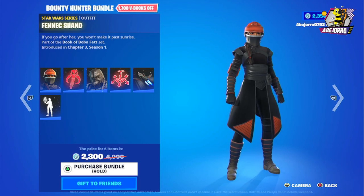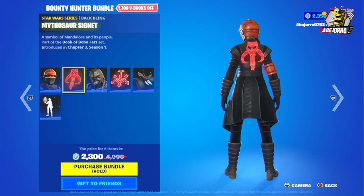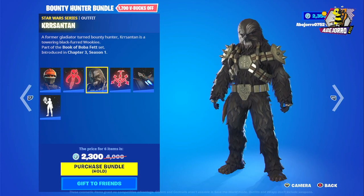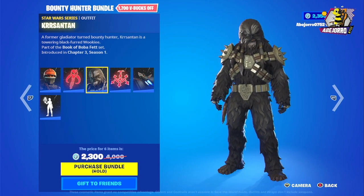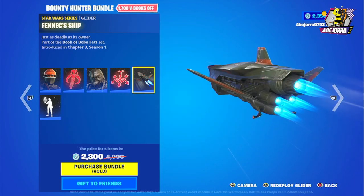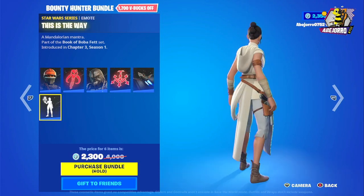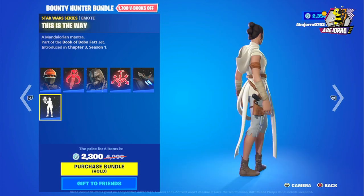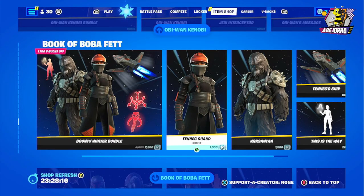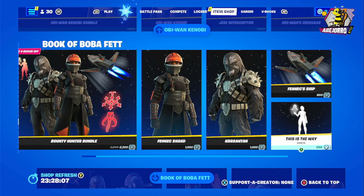Then we have the Book of Boba Fett section. Fennec Shand's bundle is 2,300 V-Bucks — really nice back bling, though she's in one style only. Then we have Cobb Vanth with his back bling, the Beskar Mudhorn Symbol. The Fennec Ship glider is also included. The 2,300 V-Bucks bundle is good value. The emote is This Is the Way — also really nice. Separately: Fennec Shand is 1,500, Cobb Vanth is 1,500, glider is 800, and the emote is 200 V-Bucks.